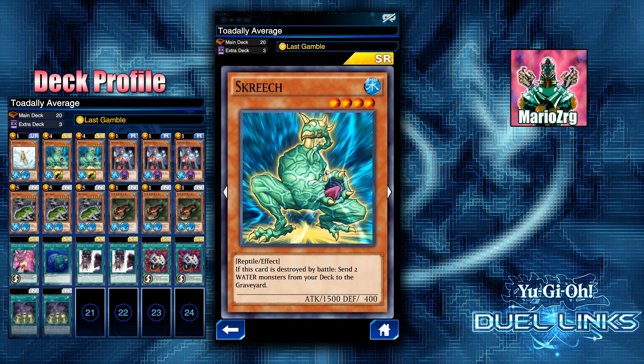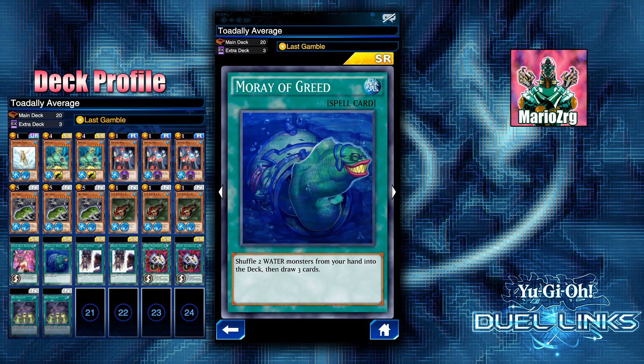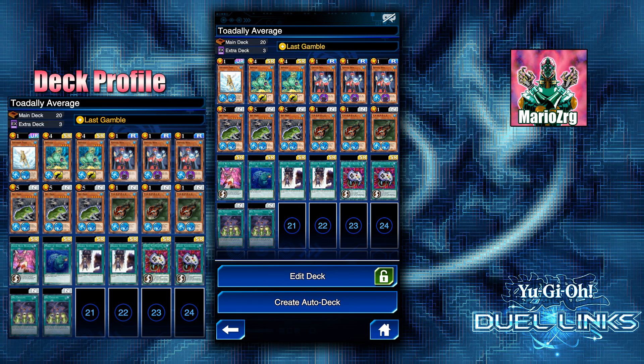I'm running three Crystal Seers because it helps you draw and get through your deck, and it's also a water monster, so it works with Moray of Greed. Moray of Greed lets you shuffle two water monsters from your hand into your deck and draw three cards. I have it almost like a security blanket in case I don't have my combo pieces after Last Gamble. If I open too many tadpoles, I send them back because I want to send them to the graveyard with Screech.